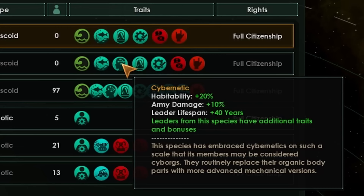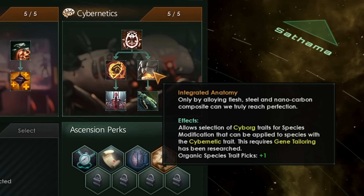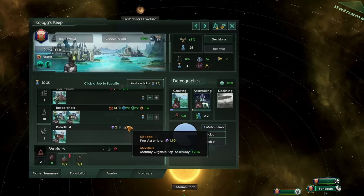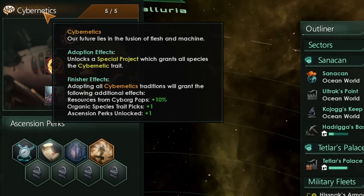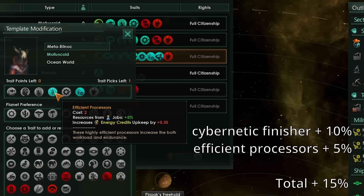The cybernetic trait does give access to special leader traits. Looking at the cybernetics tradition: we can assimilate other pops and turn them into cyborgs. Once we get the gene tailoring technology, we'll also get access to special additional cyborg traits. Later on, our roboticists can build cyborg pops via organic assembly. This can stack with other pop assembly — if you're a hive mind — as well as the Budding trait that gives additional pop assembly for every pop on your planet. The finisher gives plus 10 resources from cyborg pops.